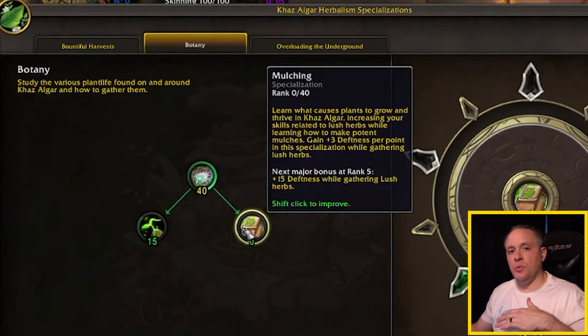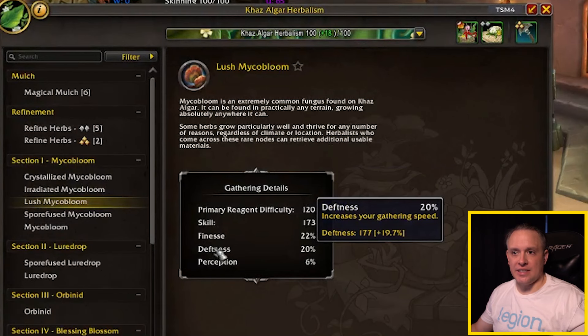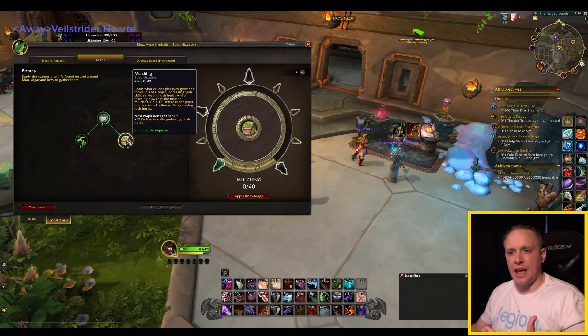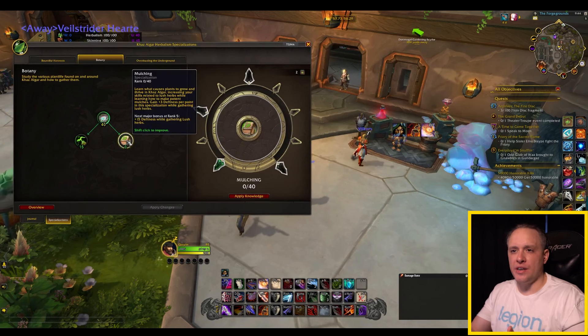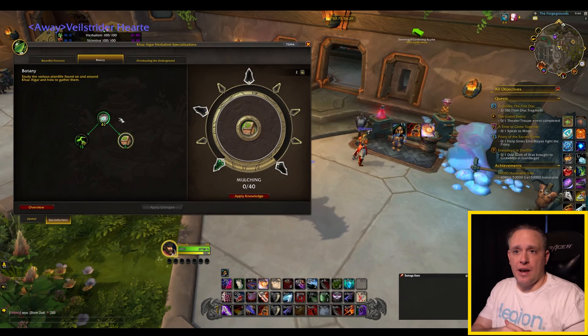If you decide to go with Mulching, you'll be focusing not on Perception but on Deafness — which is the speed at which you gather herbs. I think this is more of an end-game specialization when you just have knowledge points coming in and you've gotten everything you wanted; you would probably put points into here so you can farm a lot faster. But that's all that we have for Botany — it's a very simple specialization.